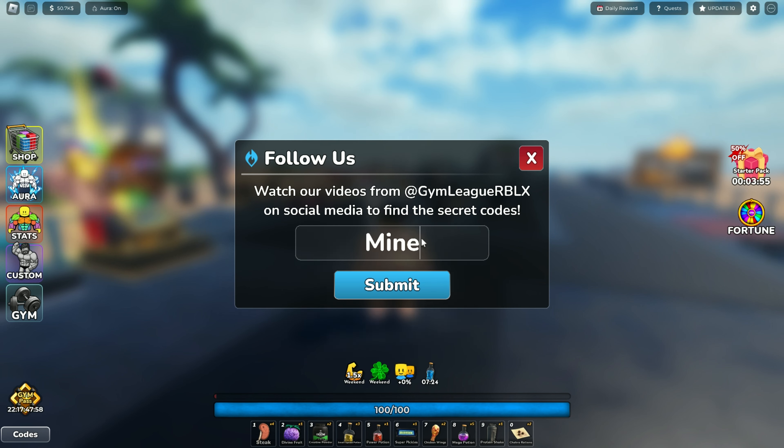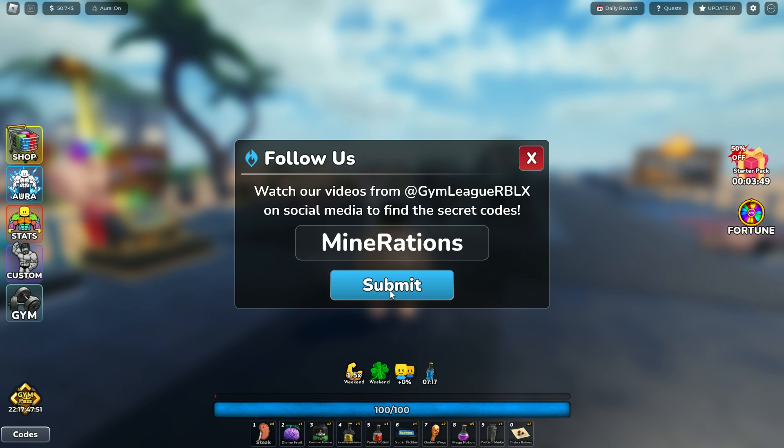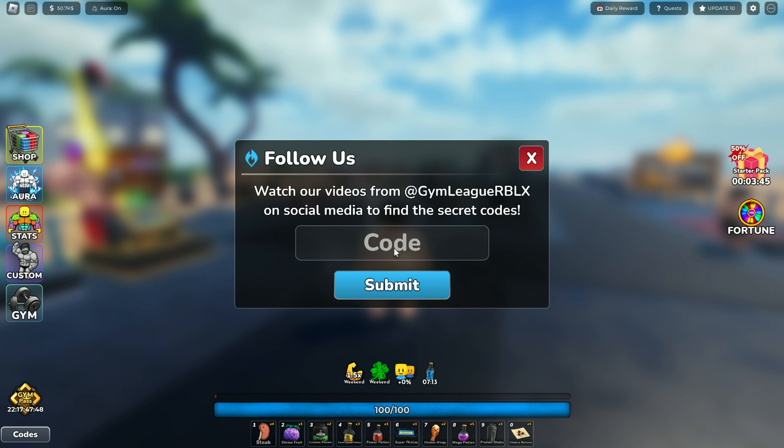The first code is 'mine ration'. This code was added for the new update 10, and it gives you some potions and some boosts.